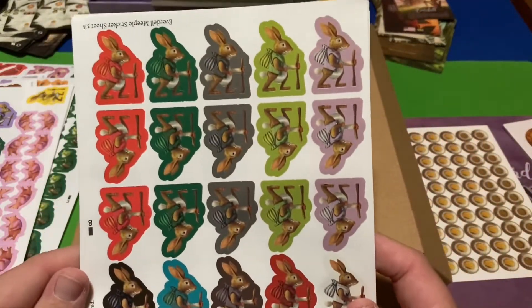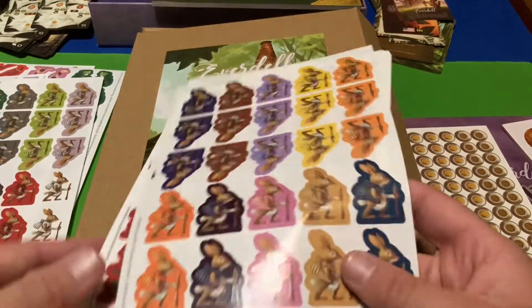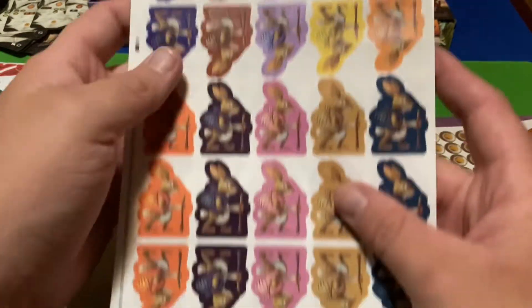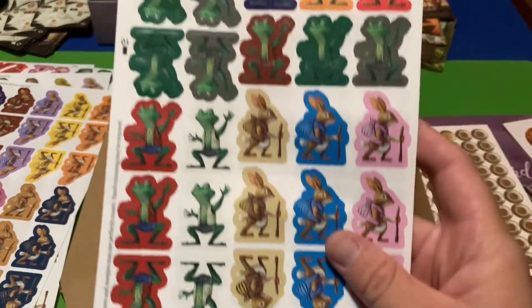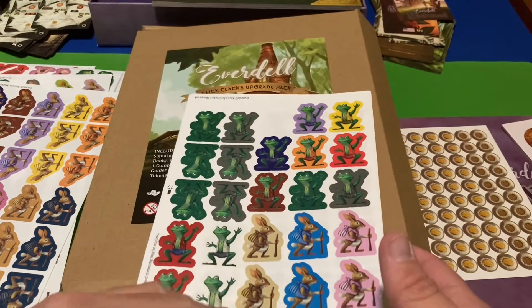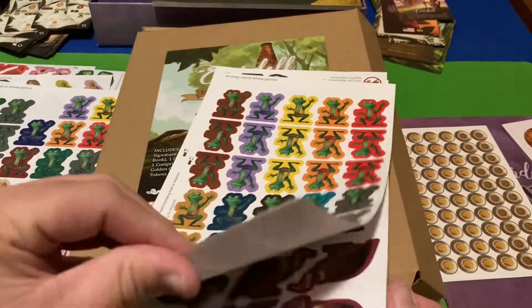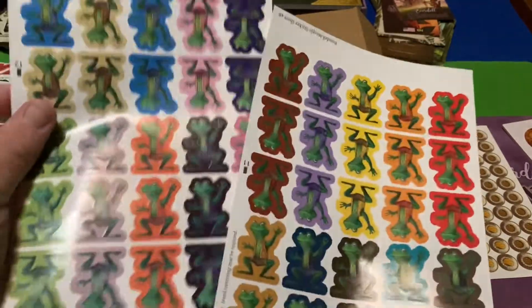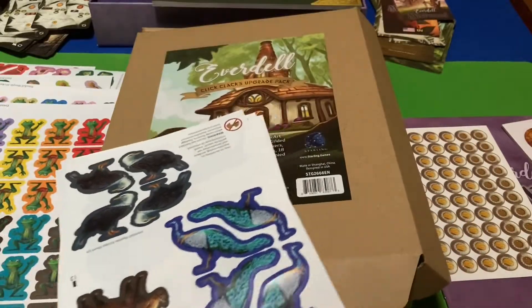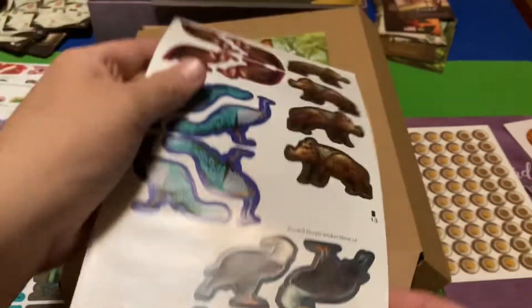Here are some more rabbits, and more rabbits — and don't forget there are still frogs of course. Here are the frogs and some more rabbits. And more frogs. But that's not all — there are also the big meeples from Spirecrest, and some more frogs. The big ones: the vulture guy, the boar, the peacock, and the bald eagle — sweet!